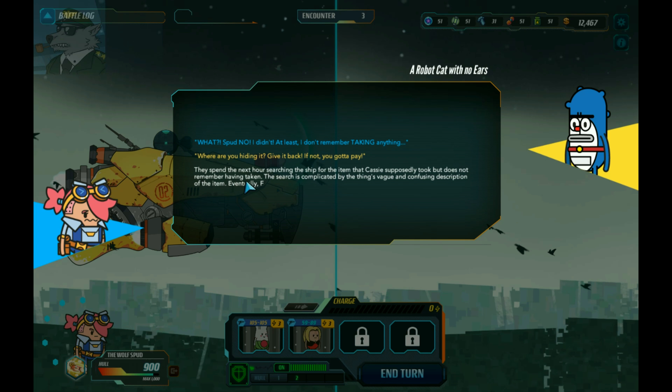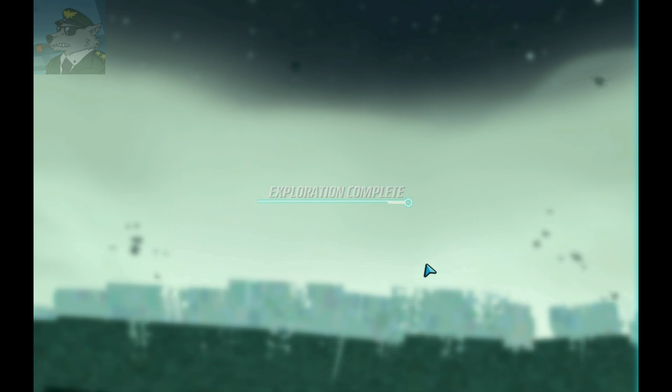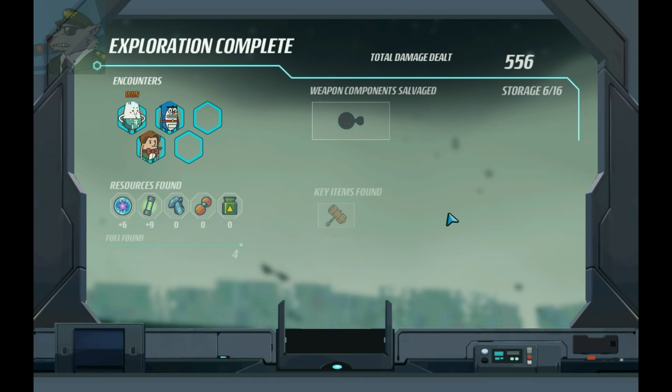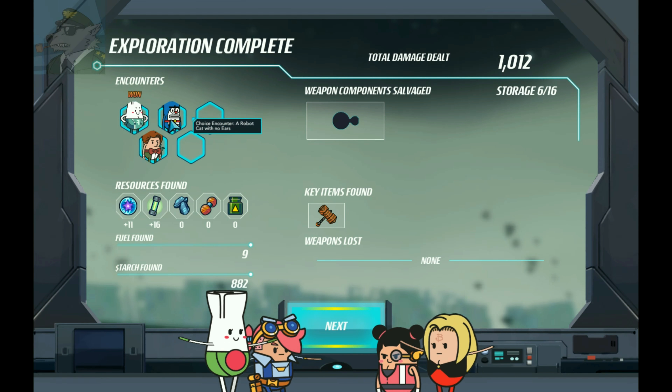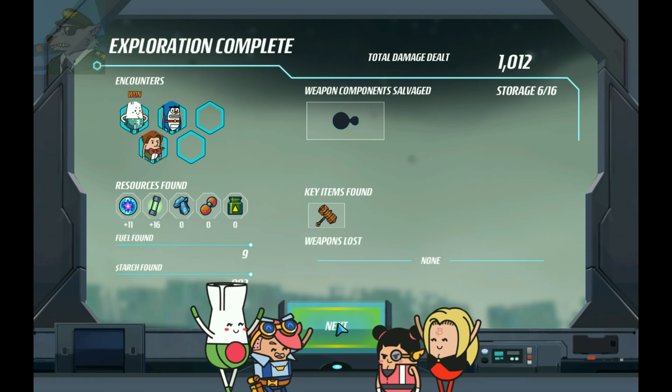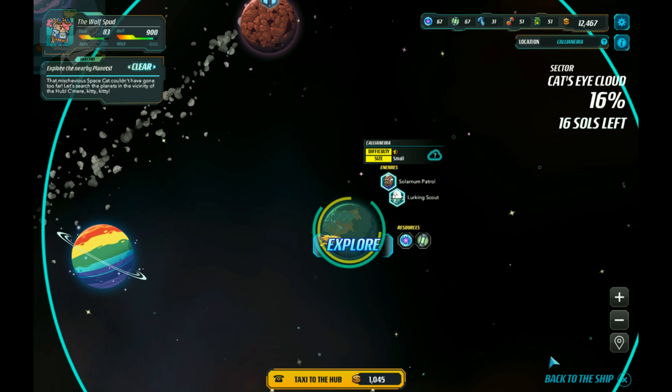Did you actually take something, Cassie? 'What? No, I didn't - at least I don't remember taking anything.' 'Where are you hiding it? Give it back, or you gotta pay.' They spend the next hour searching the ship for the item. Negative 300 - we had to pay the guy 300 spuds for something he's blaming us for. And we got a new crew member - that's pretty cool, it's on a camera-type thing.